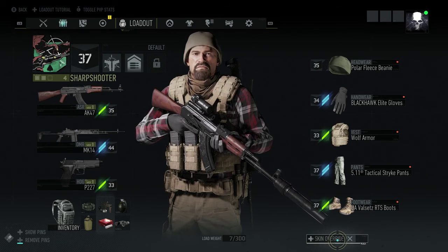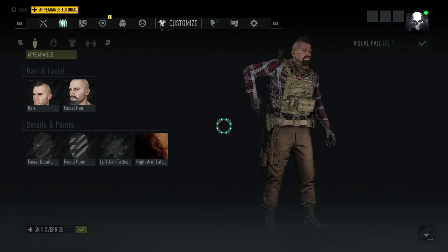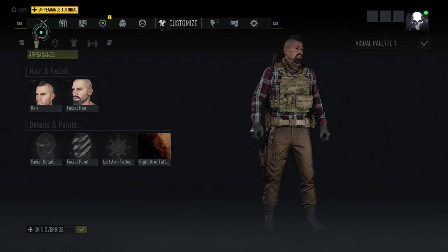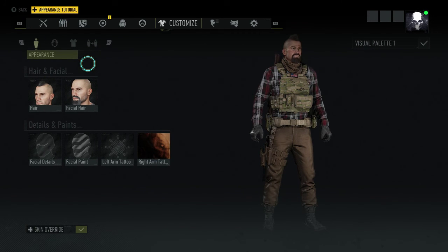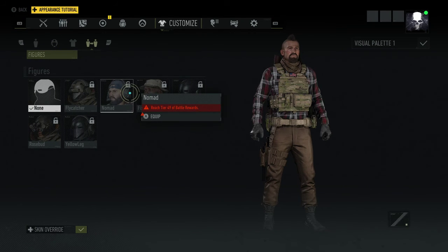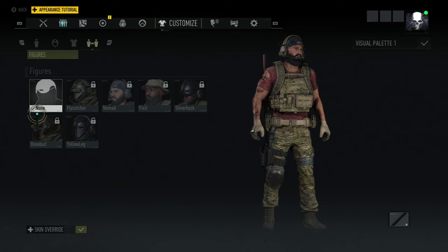If you look down here, there's a 'Skin Override' option — that's what you guys pick. So go over here two clicks with RB. Once you guys are here, you'll have the option to do a whole bunch of stuff. Hit RT to go through the options.